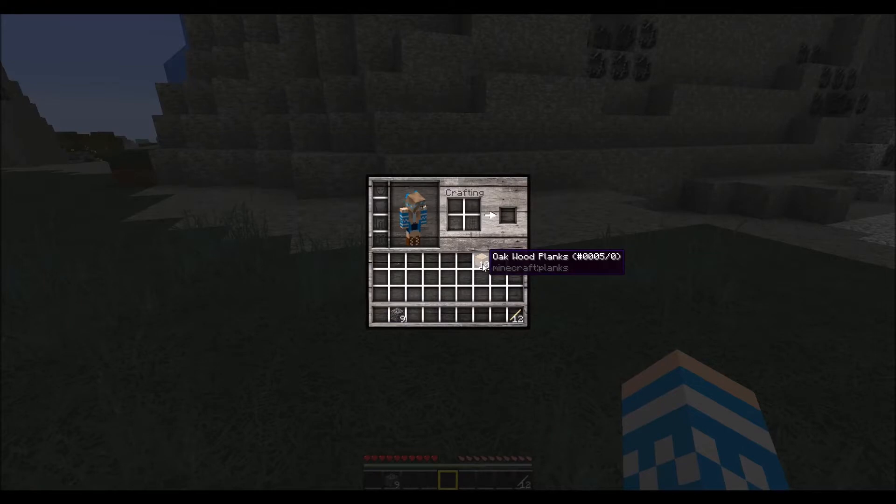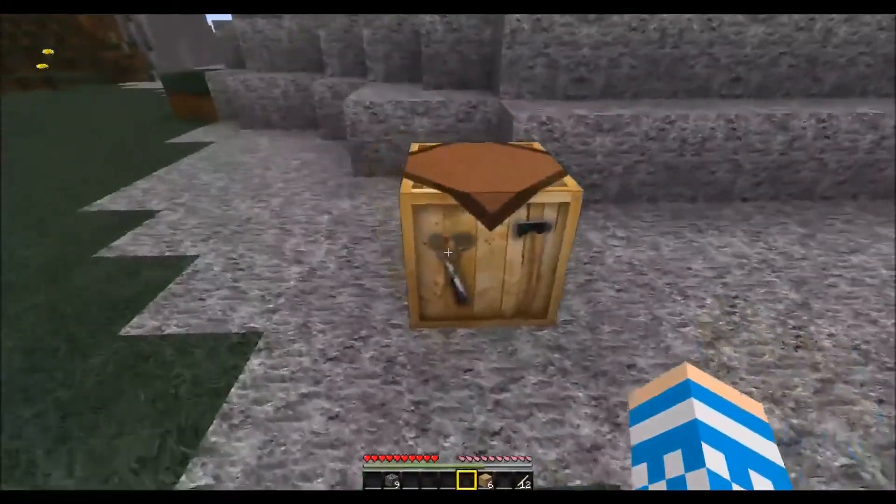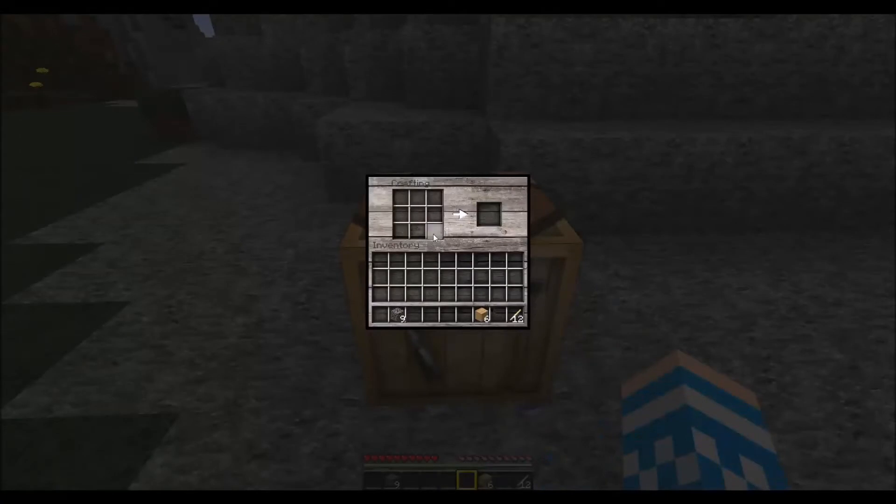The next thing you need to do is make a crafting bench, so if you fill all four blocks of your inventory crafting grid with your wood, you get your crafting bench. We'll just place that down here. When you right-click on the crafting bench you can see you get a bigger crafting area, so now we can start on our tools.